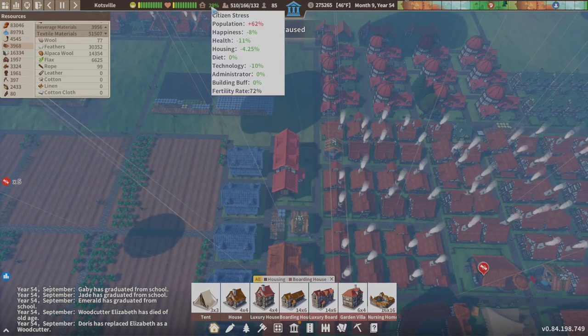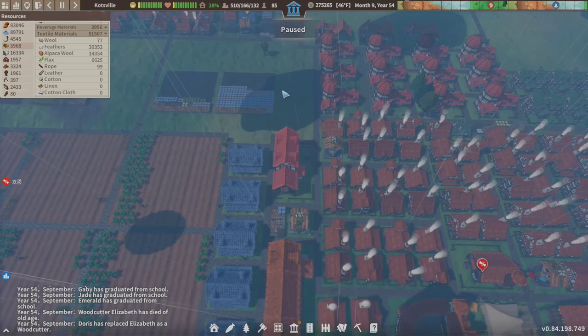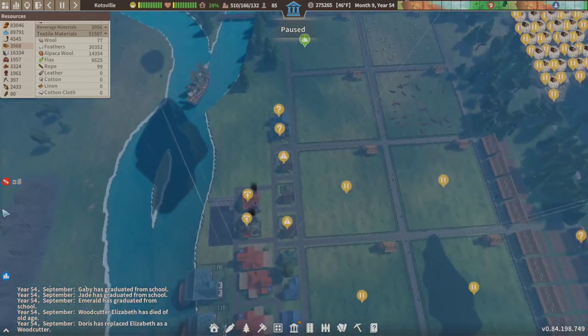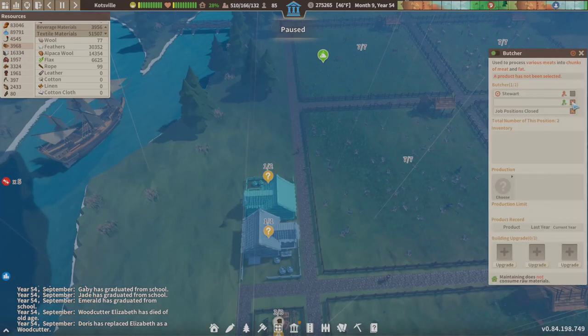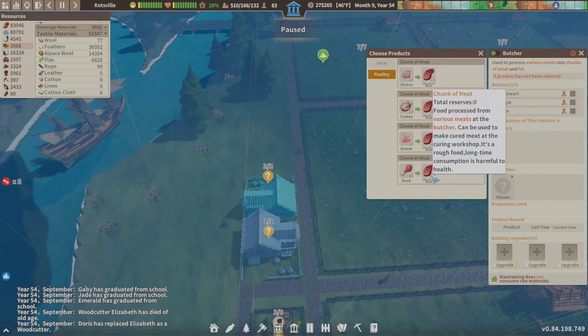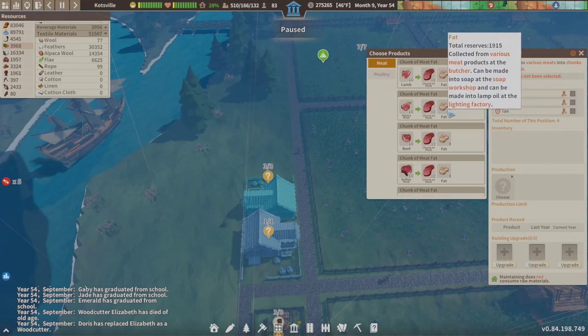We're down to 72 percent — right now if we were not out of balance in the tech, we should be at 100 percent. It's our food that's killing us. Did they get the butcher started? Yes they did. Let's open this up — we're gonna go salted food. None of our poultry gives us fat, so that's no good. Our meat does: alpaca gives us 8, cattle gives us 8, buffalo gives us 8, and pork gives us 8.